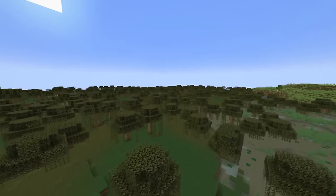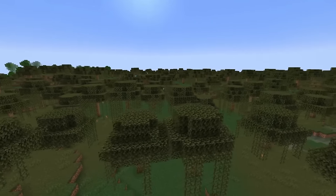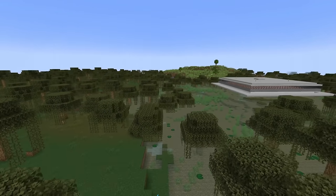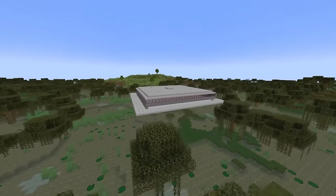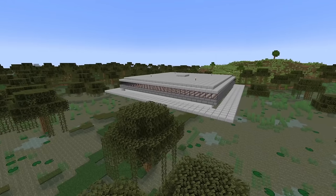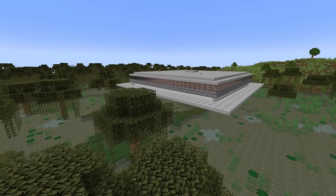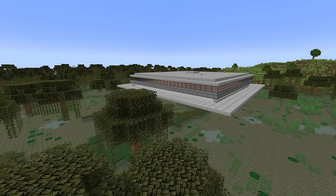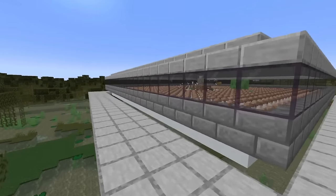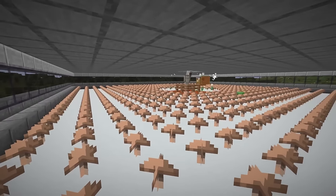Most players know that slimes can also spawn in the swamp biome, so you've probably wandered through a swamp at night and got attacked by a slime. The idea is kind of obvious — that's what we're also using here — to make a slime farm in a swamp biome. A lot of players came to the same conclusion over the years but pretty much everyone realized it's not really worth it because there were some issues before. But something changed in 1.18 that, with the help of brown mushrooms, lets us now make a really efficient slime farm in the swamp biome.